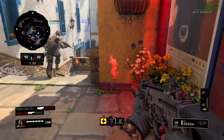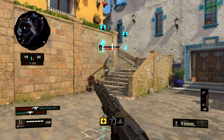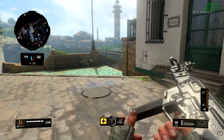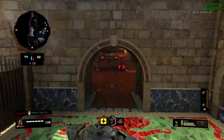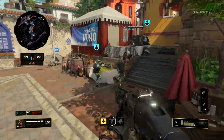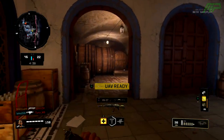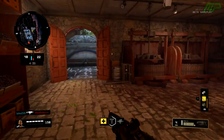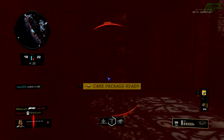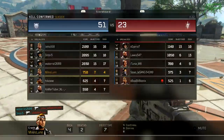Those were all of the maps teased by Treyarch over the last few days on their Twitter account, and I think most of them look really good, though I can't judge them too much until I've actually played them. This means there are a total of 14 maps for Black Ops 4 confirmed at launch, and 15 if you include Nuketown, which will be coming for free in November. This is better than most COD games in recent years — Infinite Warfare launched with 12 maps and World War 2 launched with 9 maps. 4 of the maps will be remastered, but those were some of the best maps in Treyarch Call of Duty, so I'm not going to complain.